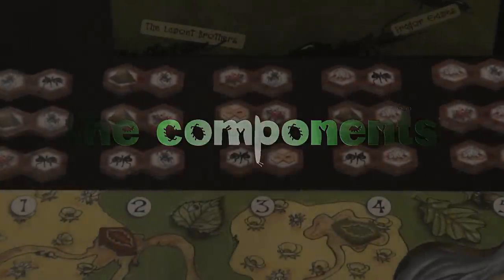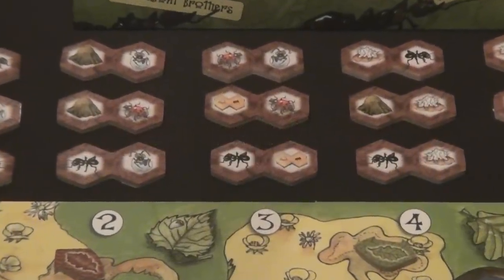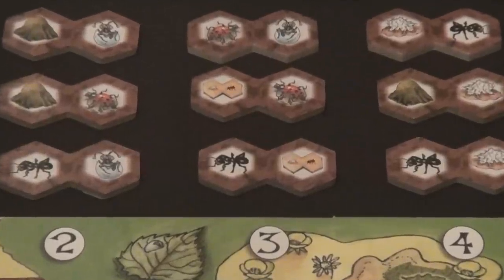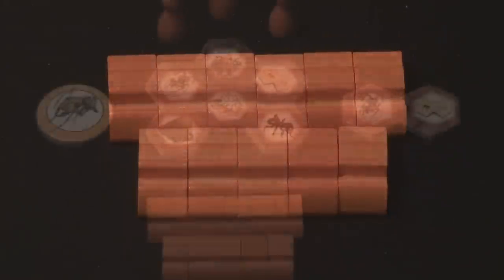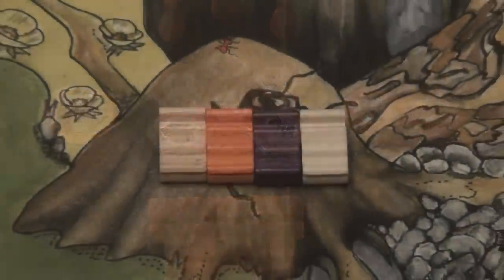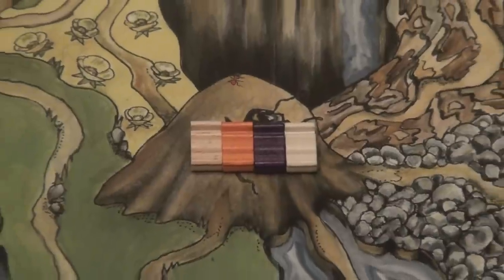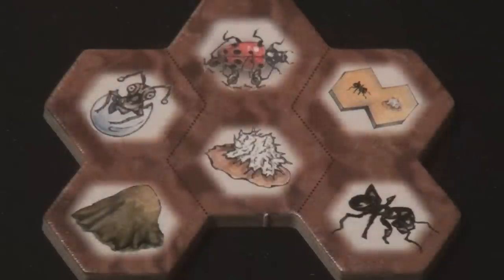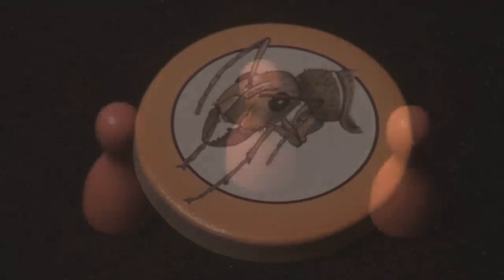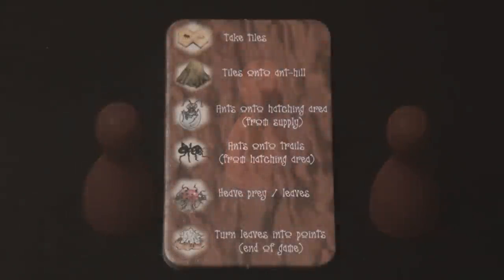To best explain the gameplay and mechanics of Antics, it's most beneficial to walk through the setup of a 4-player game. At the start of the game, each player receives all 12 of their ant meeples. Eleven of them are placed off to the side into their personal supply, and one is placed on the giant anthill near the center of the game board. Each player also receives one starting anthill tile, one larger anthill base, the Magnificent token in their player color, three colored action markers, and a player aid.